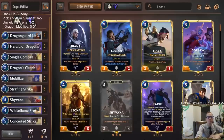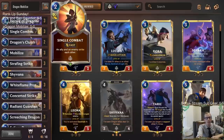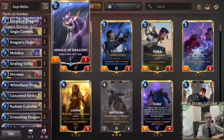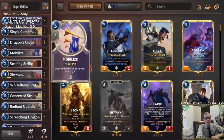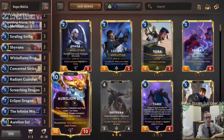Welcome everybody here on Twitch chat and everybody on YouTube for some Dragon Mobilize - let's bring this deck back. This one looked really strong the other day. We're playing a ramp deck where we want to have Herald of Dragons and Mobilize to make our dragons cost less mana in our hand, and we're going to be ramping into all these dragons.